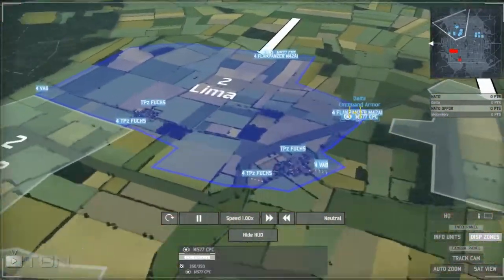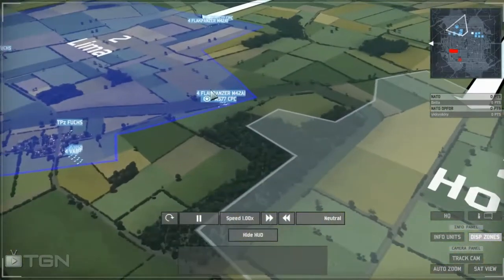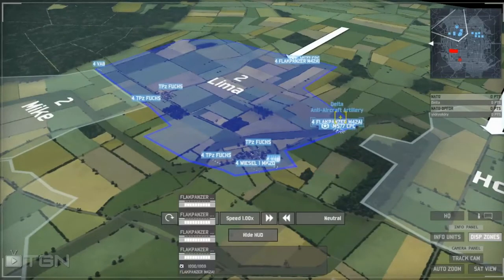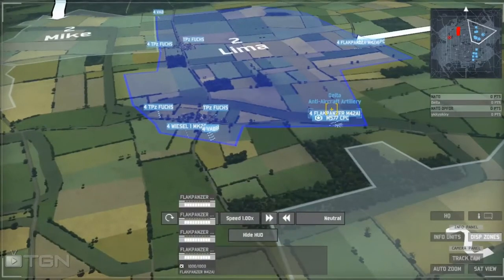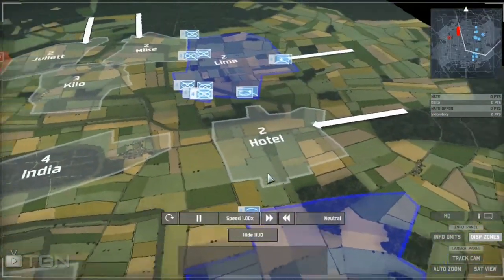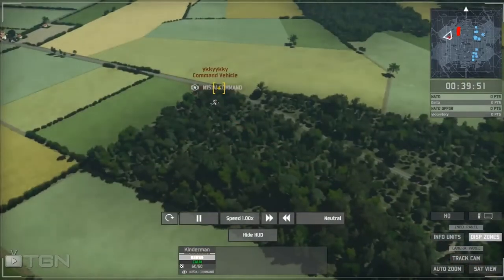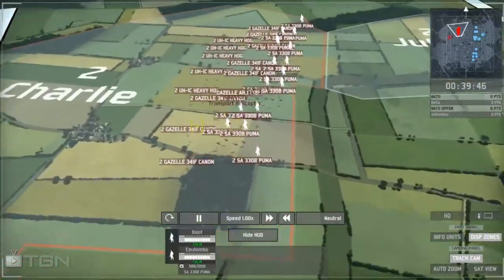The scary part for Delta is that he has flak panzers — they're good against infantry and can do damage in close range of helicopters, more multi-purpose than the Marder Roland. Delta doesn't have a single Marder Roland, and won't get one. YYKKY is going all-in, not even affording more expensive armor — going for the cheapest armor possible. Here we go.